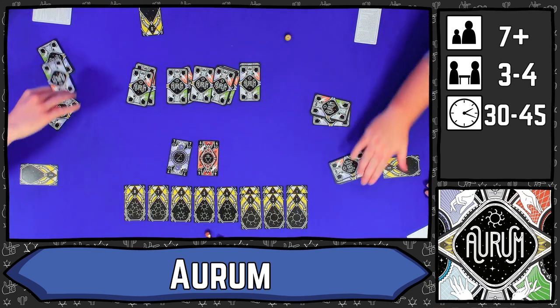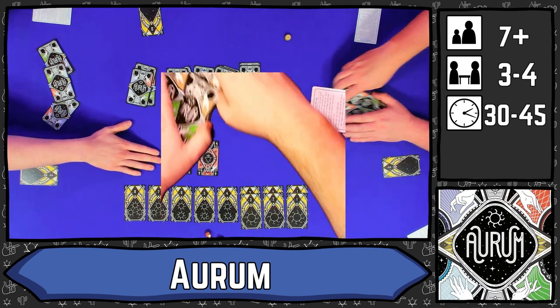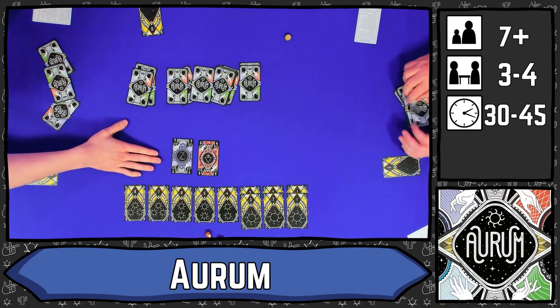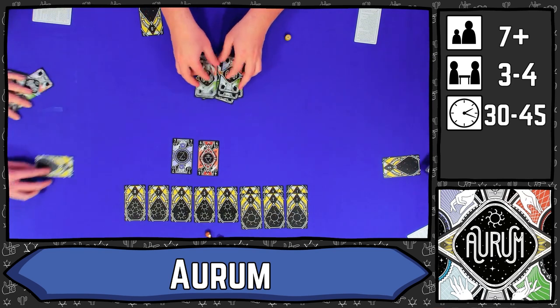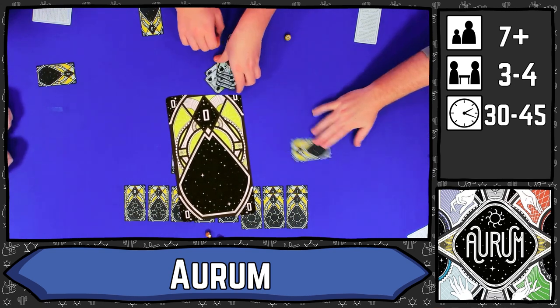Aurum is a trick-taking game for three to four players. I'm going to start by explaining the rules for four players and then we'll talk about what adjustments you need to make if you're playing three players. With a four-player game, you're going to have two teams of two sitting opposite one another, staggered: team one, team two, team one, team two. Each player gets dealt 12 cards from the deck, which leaves two cards remaining placed face up in the middle of the table so everyone knows what cards are not in the game. Then each player gets one of these zero value gold cards, which we'll explain the use of in a moment.